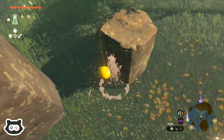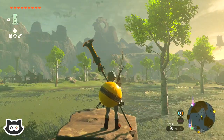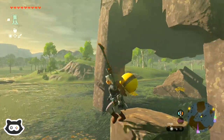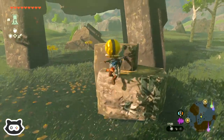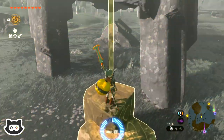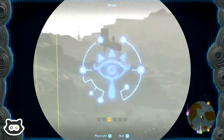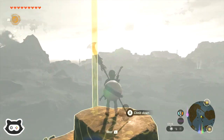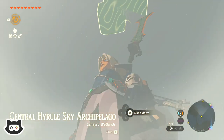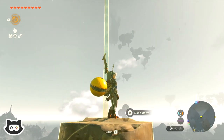Let's see if we can get some height. What's the direction we need to go? That's Kakariko Village sort of over there. Where's the castle? Castle's over that way. We've already done that shrine there, I believe. Oh, central height... we're at the Sky Archipelago where we started. I think it's over there.